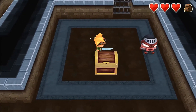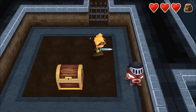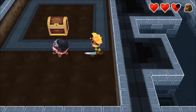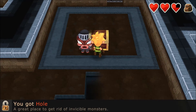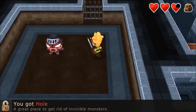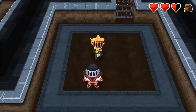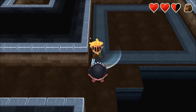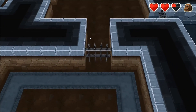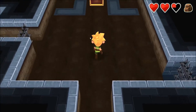These guys got a makeover and armor. Die — are we even hitting you? Are we even hurting you? Gourley just healed me, don't be so mean. You got hole — a great place to get rid of invincible monsters. So we just need to knock them into the hole. Come back here — I'm trying to knock you into a giant hole. No, I knock you into the hole, you don't knock me into the hole. Fantastic. This is the way it's supposed to work — I kill you, you don't kill me. That's the rules of video gaming.